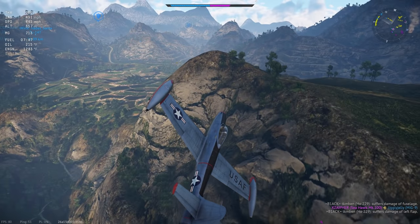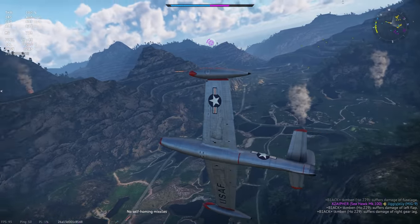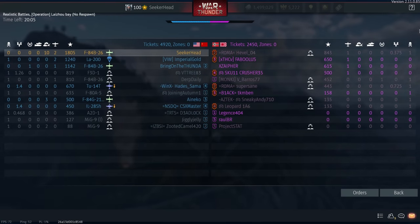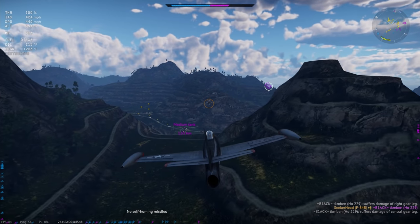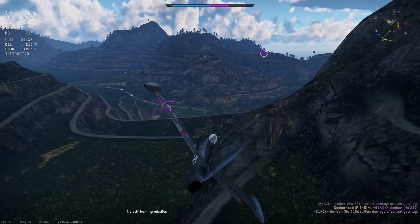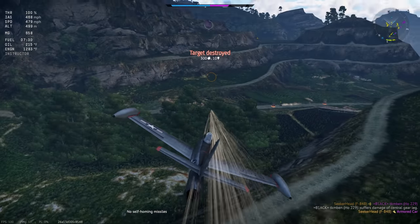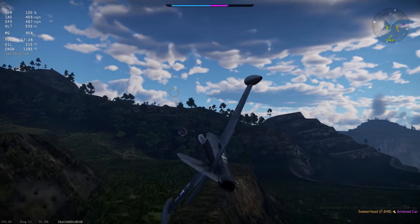A 229 is completely tunnel-visioned on my teammate. I'm able to score a free kill off of him, which is fine — even though kills are irrelevant and wins are irrelevant — but I figured I'd at least try to help my team out since I've been doing absolutely nothing useful. Now that I've killed that 229, there are a couple planes on my six, so I'm simply going to run away and continue shooting these light armored vehicles.